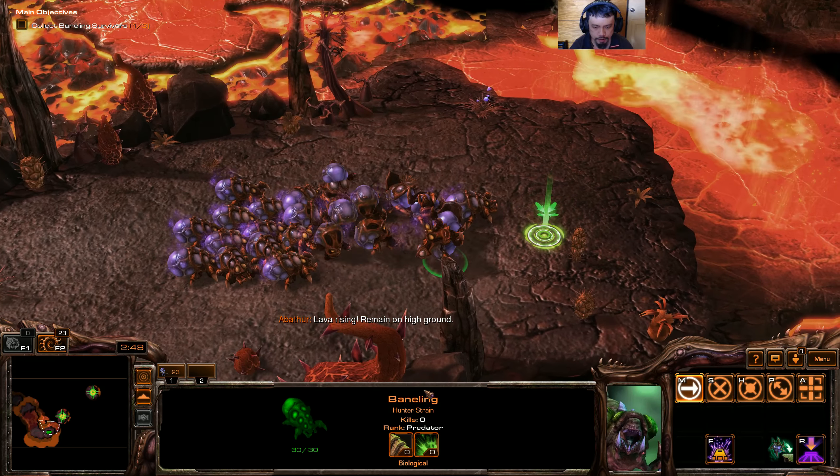Let me review the splitter strain: six splits into two Baneling misspawn, and those misspawn still deal less damage. But I can see the damage potential for the splitter strain. However, for the hunter strain, I can see the potential for mobility as well — if they're at the back, they can move forward to engage the enemy.